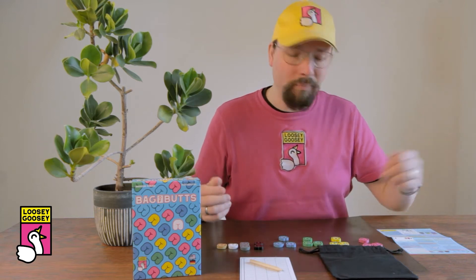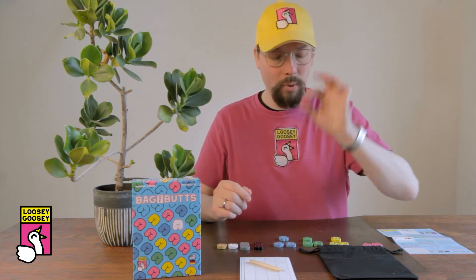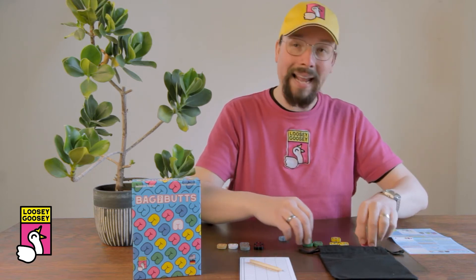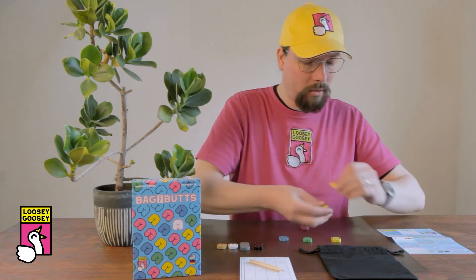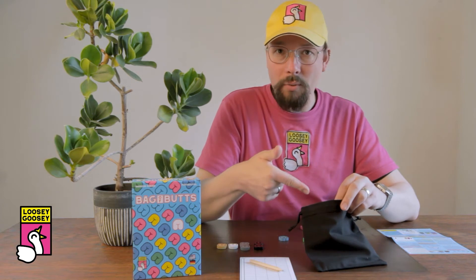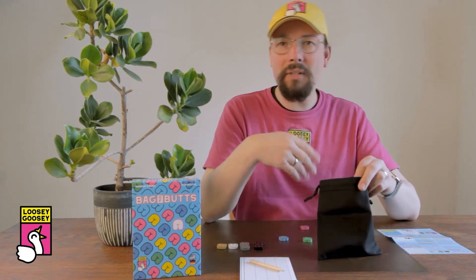To set up the game, you simply decide on a player color and mark who you are by putting one of the player buds in front of you. The remaining eight player buds are thrown into the butt bag — you always throw those eight in there, independent of how many players you actually are — and you decide on the starting player.